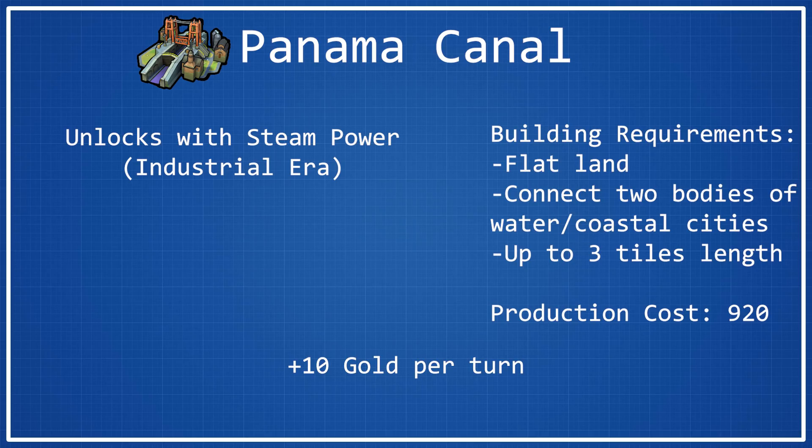That's kind of the problem with Panama Canal. The building requirements are a little bit complex, but there are a lot of situations where you can build it. Unless you have a specifically good spot that connects two continents, or two giant bodies of water, or it's really strategically advantageous to push naval units through — this is really just a terrible wonder. Getting plus 10 gold per turn is not worth it at all. The only times I would ever build it is when I see an opportunity to, like, saw a continent in half using Panama Canal and other canals. So, definitely a very gimmicky wonder.